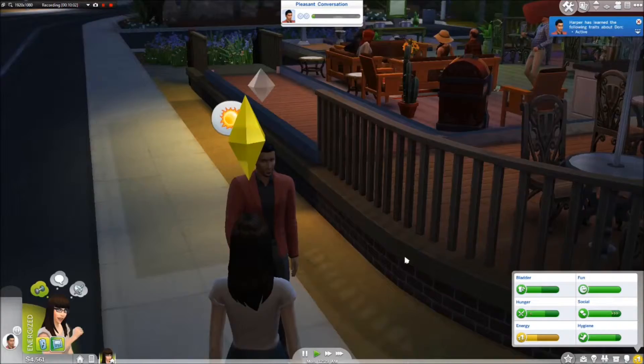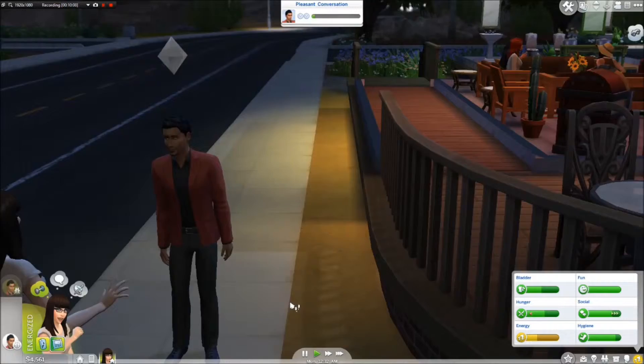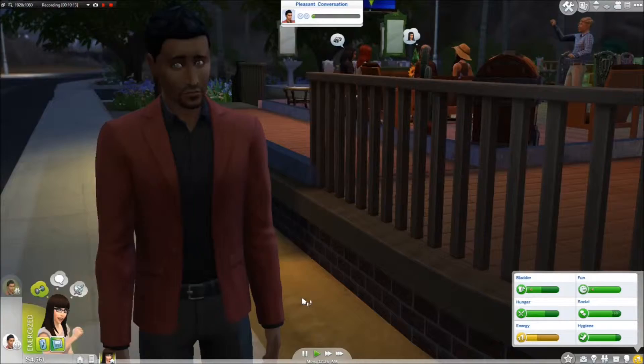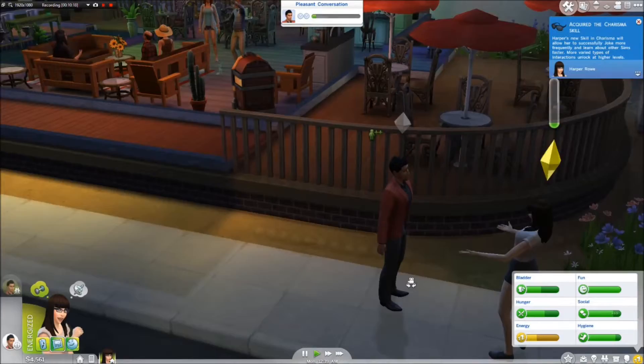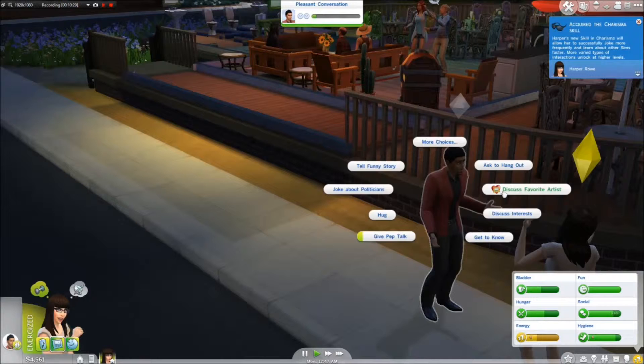She is energized. We could have a fling with him, maybe have a love child - who knows, so many things could happen. He has some nice eyes. Don Lothario - what will we do with you? Well, we gotta get to know him first. Right now we're having quite a pleasant conversation with him, so that's good. We could get to know him a bit better.